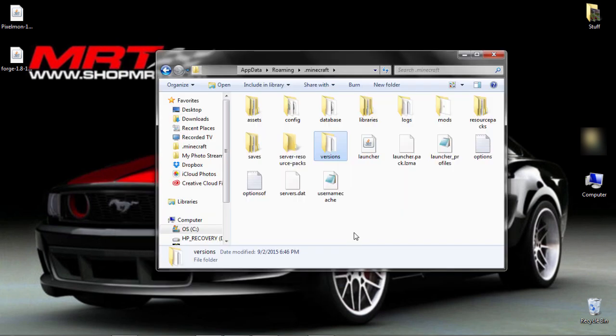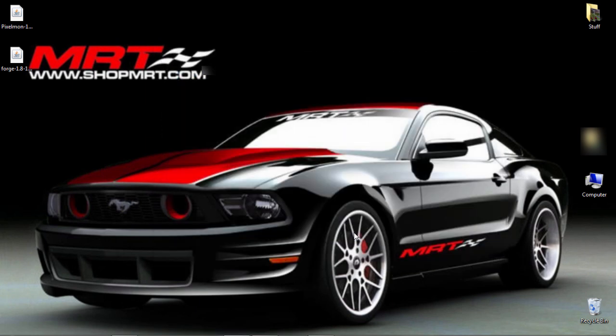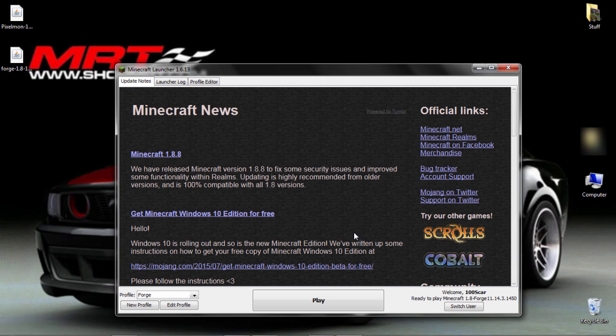Next, you're going to go back into your .minecraft folder. Now you should have a Mods folder — double-click that. Take the Pixelmon file that you downloaded earlier and drag that in there. Since I already have it, I'm not going to put it in again. Do not double-click that — you do not need to. Close out of this, then open up Minecraft again. Make sure you're running your Forge profile — or potato, or whatever you named it — then click Play.